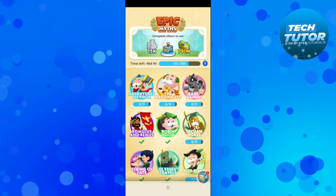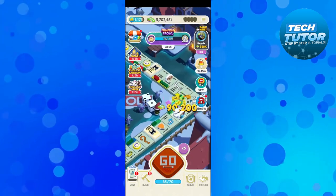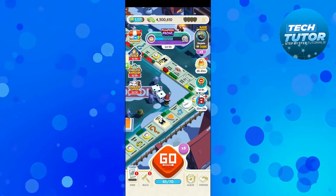What you're going to want to do is go around the board and complete different events, and obviously go ahead and upgrade your properties. By doing this you'll be rewarded with different rewards like dice and of course stickers.